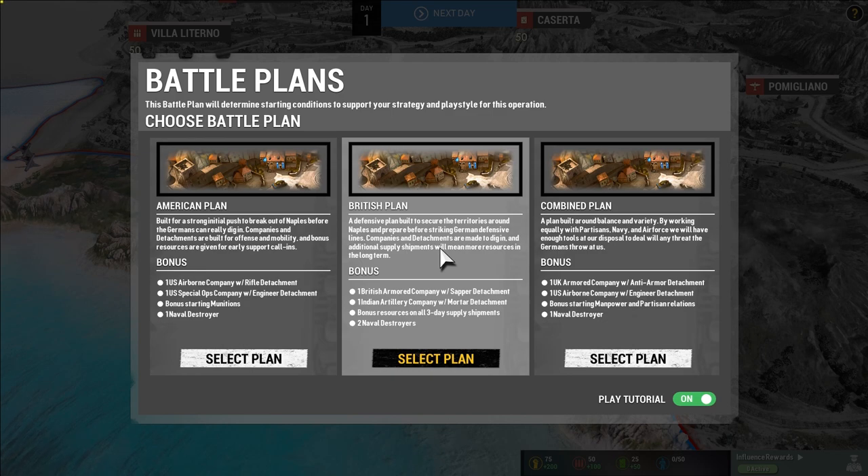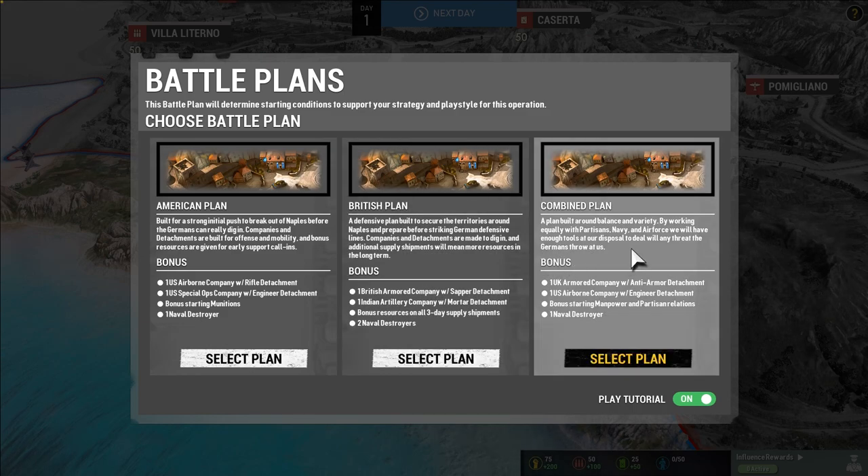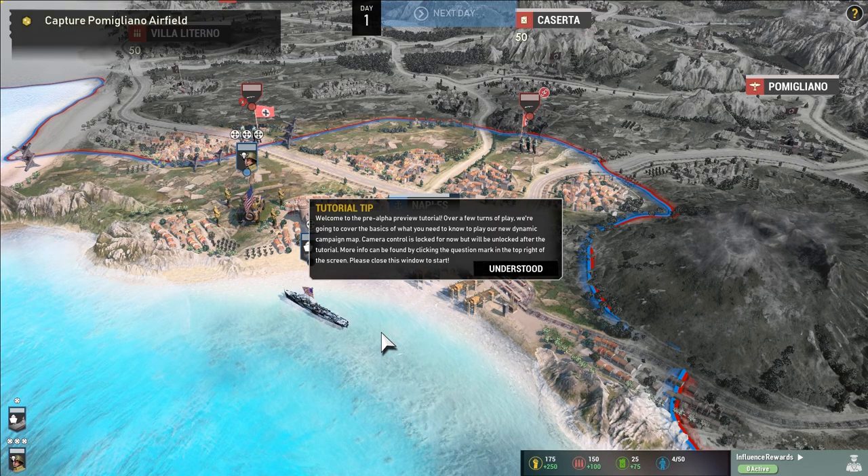The British plan is a defensive plan built to secure territories around Naples before striking German lines — companies designed to dig in, with naval destroyers and bonus supply shipments for long-term resources. The combined plan is built around balance, working equally with partisans, navy, and air force — including a UK armored company with anti-armor detachments, a US airborne company with engineer detachments, bonus starting manpower, partisan relations, and a naval destroyer. We're going to go with the combined plan.